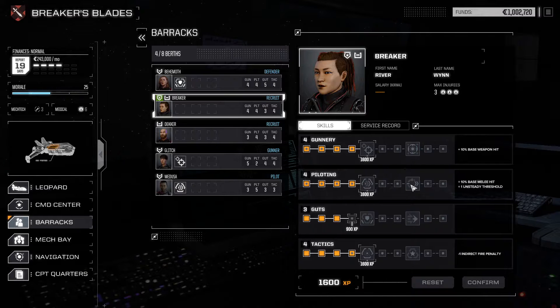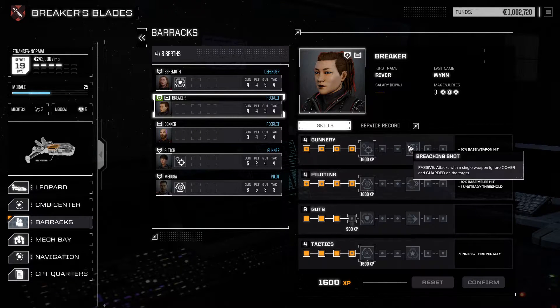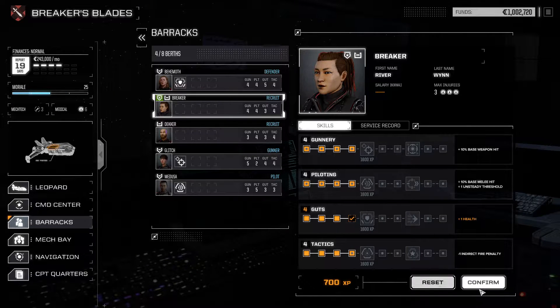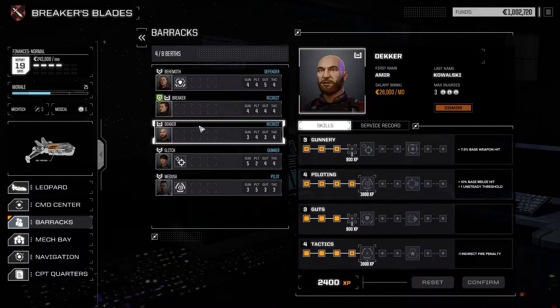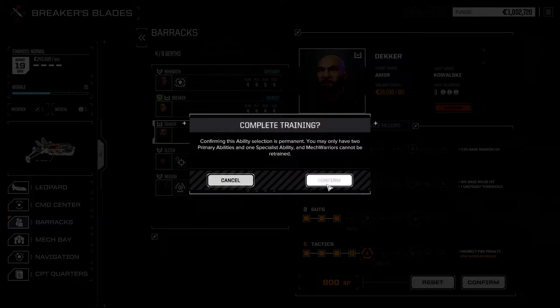Piloting two is Ace Pilot - can move after shooting if it hasn't moved yet. And that is Breaching Shot: attacks with a single weapon ignore cover and guard on the target. We're going to put points into MechWarrior training. Decker, take tactics buddy - someone needs to have tactics.